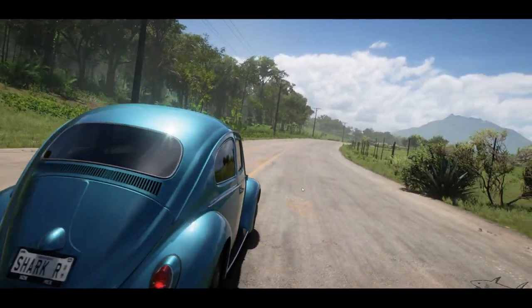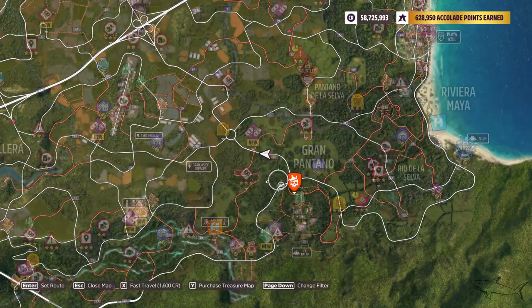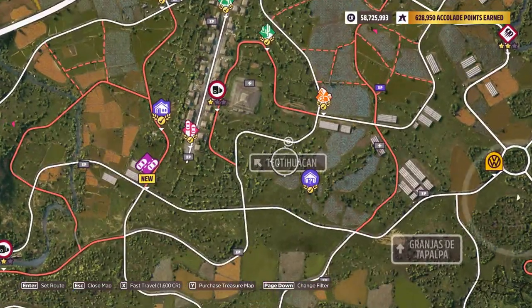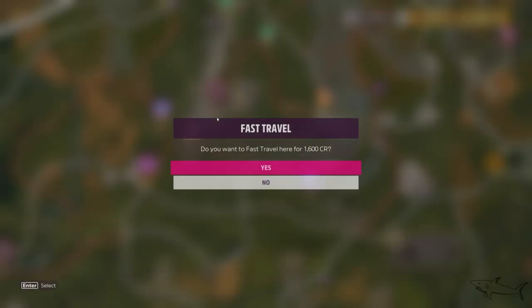Now it's time to find that location. This will be the Riviera Maya — go on the left to the Teotihuacan. Just fast travel there.